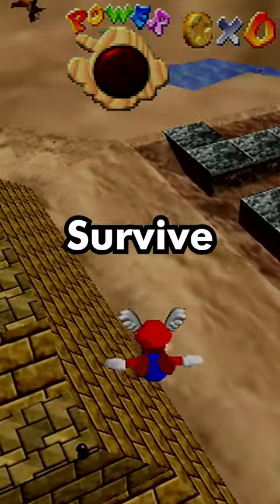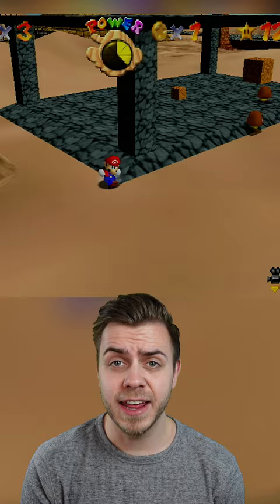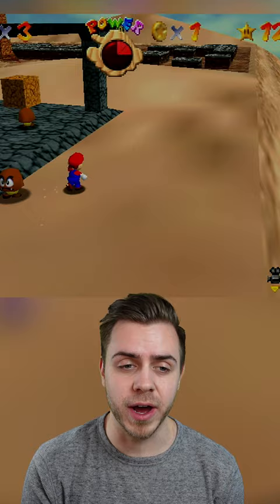In Mario 64 you can survive with zero health. Here's how. An easy place to do this is in Shifting Sandland. What you're going to want to do is take a bunch of damage so that you're almost at one health.